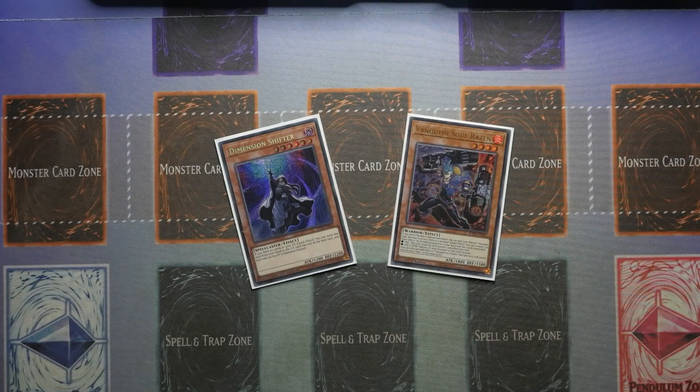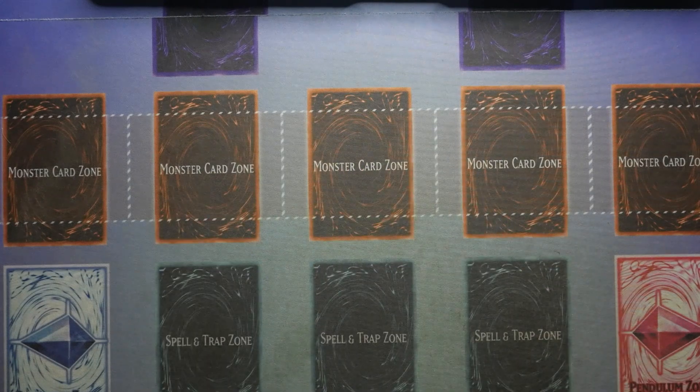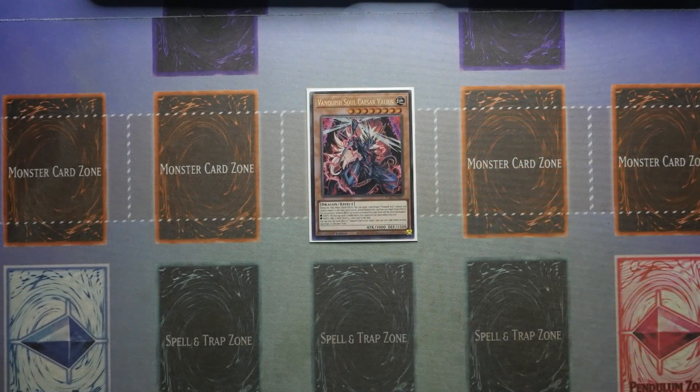Before we dive too deep into it, I'll mention how you can out Skill Drain. Before I show you the combo involving Raisin and Dimension Shifter, let's show you how you can utilize Vanquish Souls Caesar to deal with a Skill Drain. Unlike Vanquish Souls Raisin and the Panther, which can deal with back row and front row but must remain on the board, Caesar does not need to remain on the board.